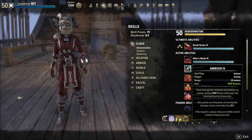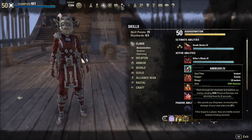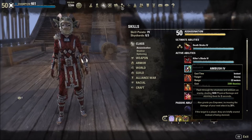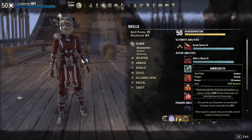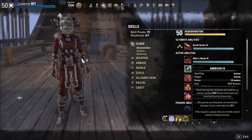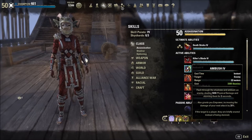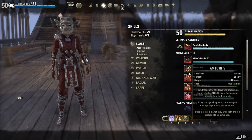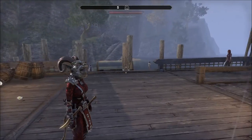All of these stamina skills — whatever damage type they were before, whether magicka-based or lifesteal — have been changed so that skills based on stamina are now going to do physical damage, disease damage, or poison damage. That's the overview of the skill changes: if it's a stamina skill, it's going to do physical, disease, or poison. Any buffs or debuffs will also relate to physical, poison, or disease damage.